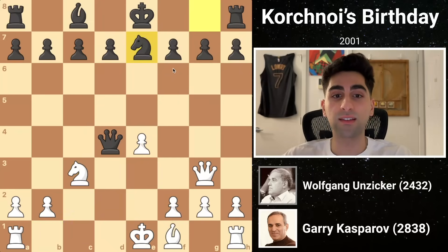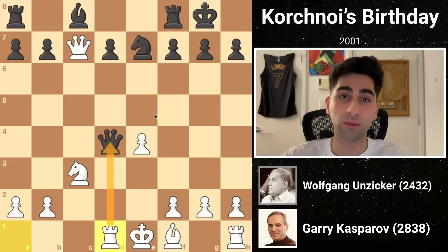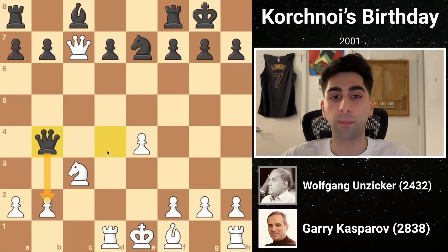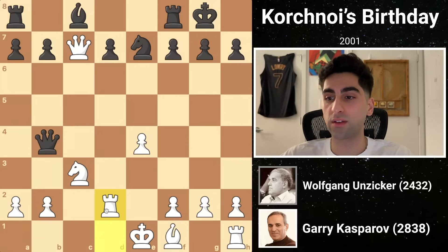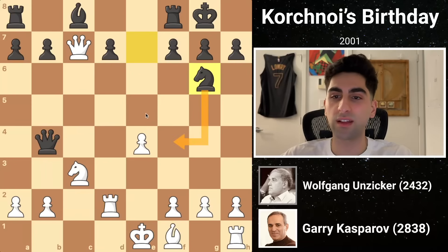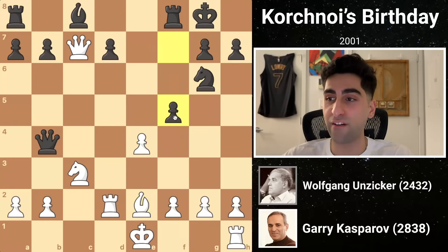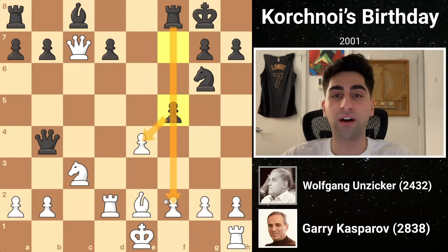So he brings the knight to e7, preparing to castle, allowing white to take the pawn on c7, which he does. After black castles, white swings the rook over to d1, attacking the queen, who runs to b4, counterattacking the pawn. White lifts the rook defending, and black moves the knight to g6, where it can be slightly more active. After white develops the bishop to e2, preparing to castle, black aggressively pushes f5 to weaken white's center and get an open f-file for the rook.